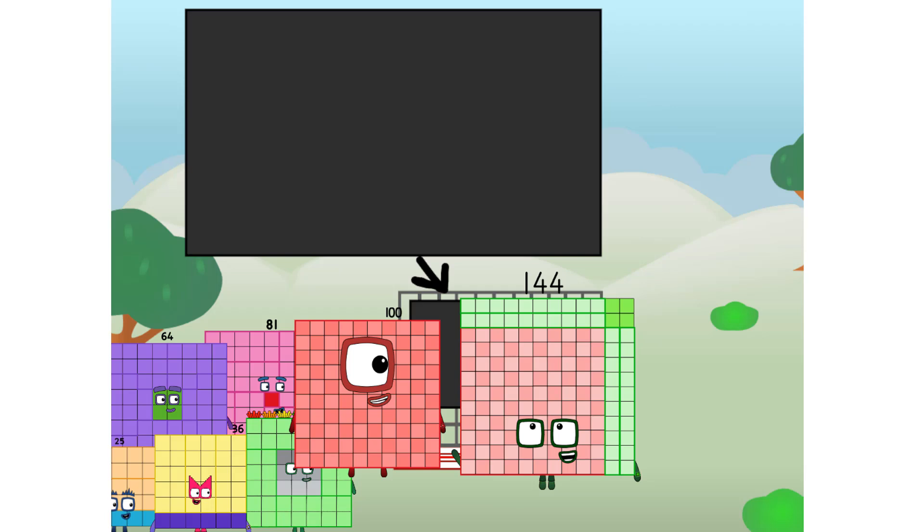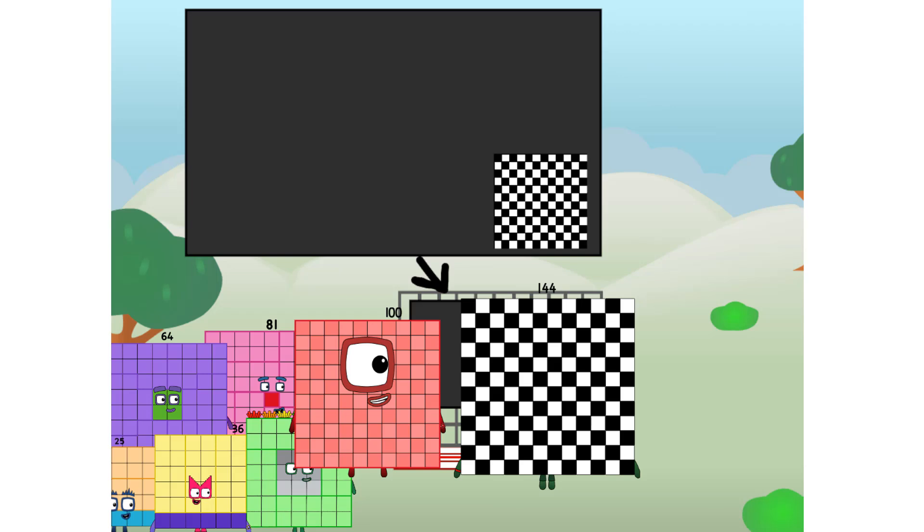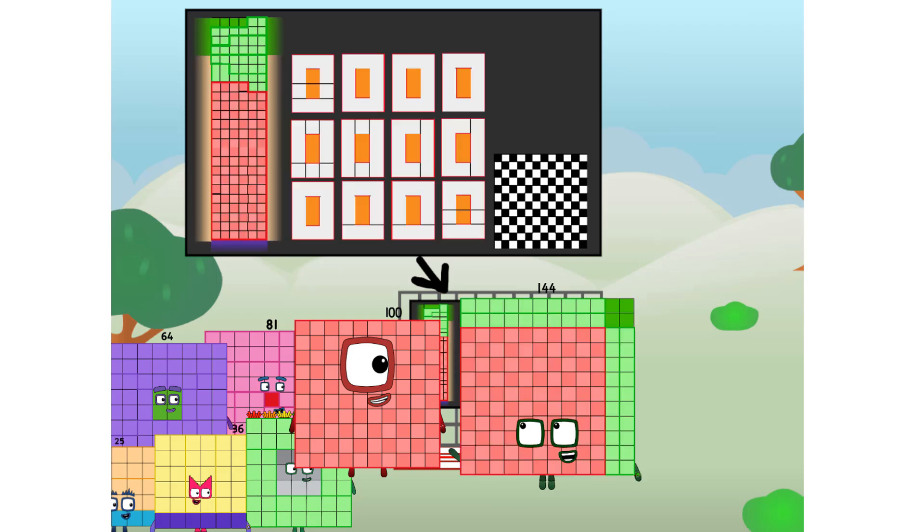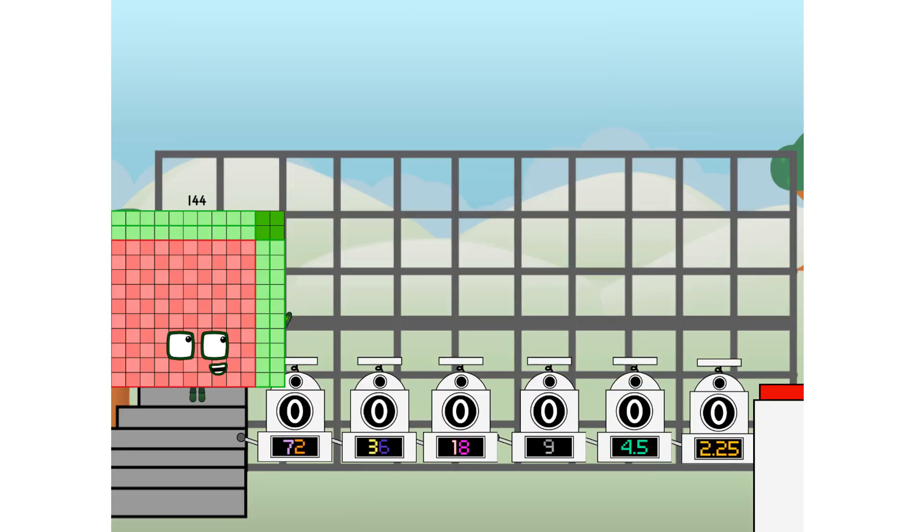I am 144, and I can be a strong square, a 12 by 12 chessboard, a super rectangle, 12 super rectangles, or even a super cuboid. But today, I want to show you a little trick I call Binary Boosters — using the power of doubles to send any number flying.